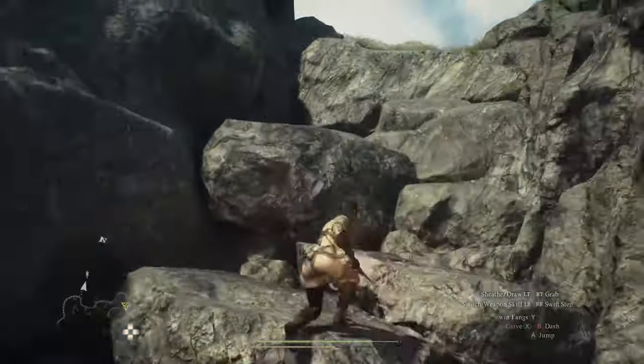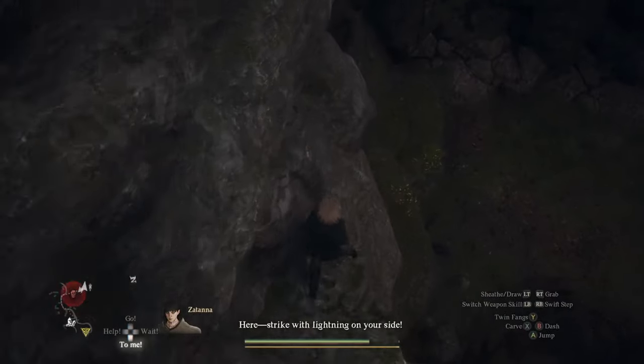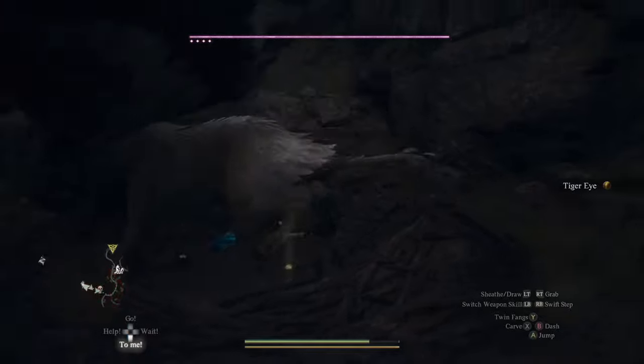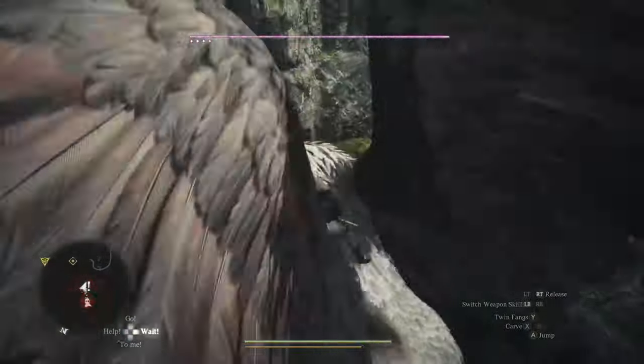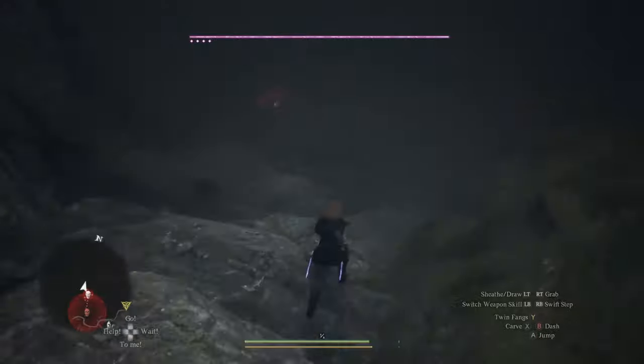You'll climb up a ledge right over top of the Griffon's Nest. You can climb down or do a jumping heavy to land. At level 10, don't fight. You'll just want to grab the Port Crystal, Fairy Stone, and Gold before leaving. You can sometimes get the Griffon to lift you back up, but going out the other way is fine too.